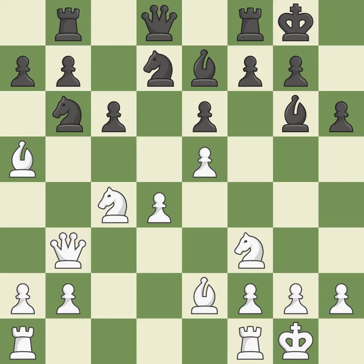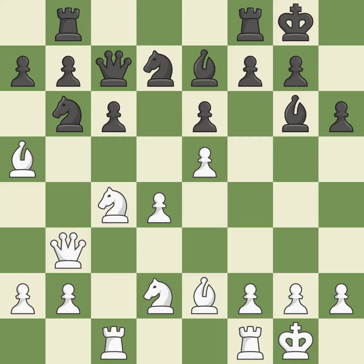Castling to the same side of the board as the opponent tends to lead to less sharp positions as compared with opposite-side castling — it is best. By moving a rook from its starting square, this activates it and is ideal. Not the finest — it is incorrect. Very precise and it is best.